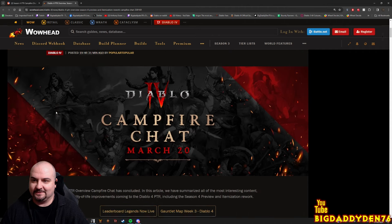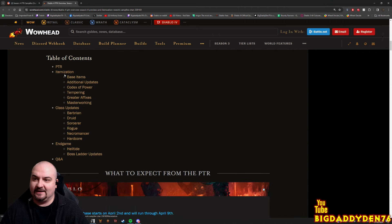These are all the changes - absolutely loads. So we've got PTR, itemization, base items, additional updates, Codex of Power change - that's a big one. Tempering, which sounds very similar to Last Epoch crafting. Greater affix fixes, Masterworking, class updates, endgame Helltide changes which is really nice, boss ladder updates, and some Q&As. Let's go through this.